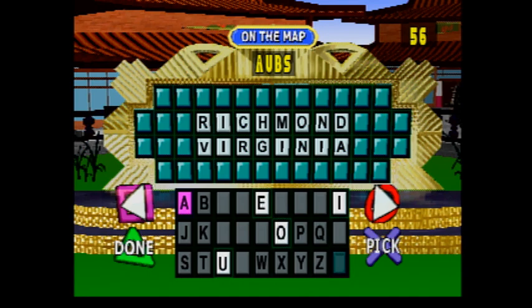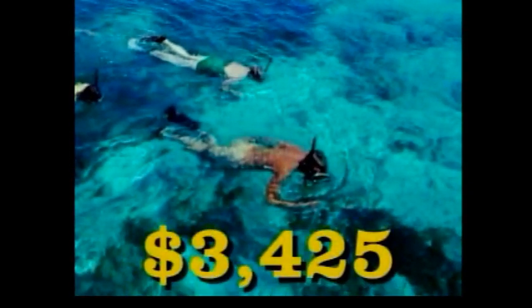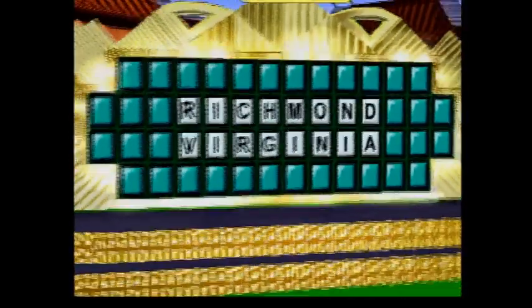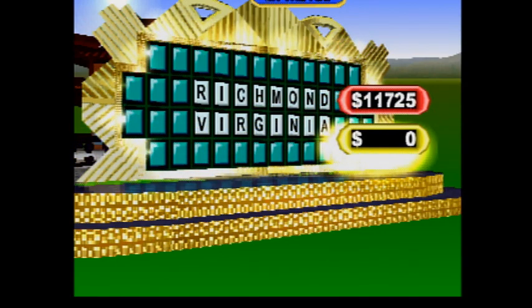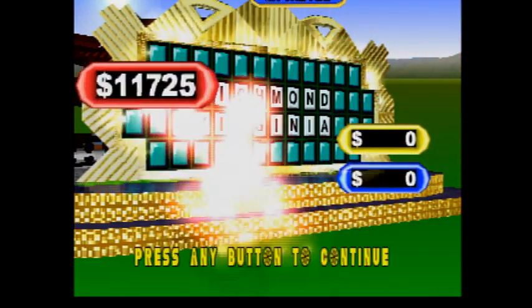That's it. You did it. Charlie, tell them what they won. It's Under the Sea — on this snorkeling vacation amid the dazzling reefs off the Hawaiian coast, a $3,425 prize. Round over. You're on a roll, player one — $11,725. Player two. Player three. We're off and running again. Jackpot round coming up.